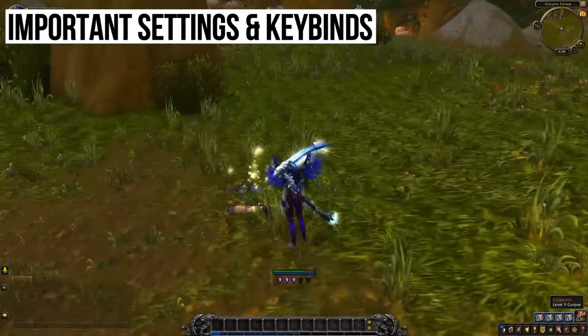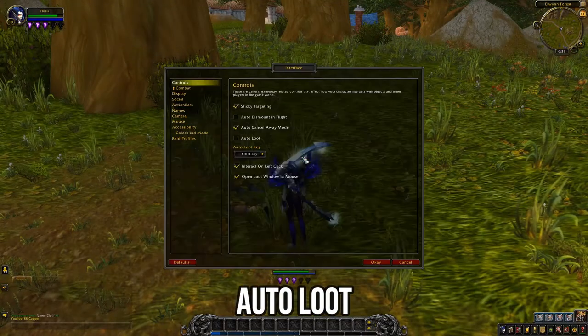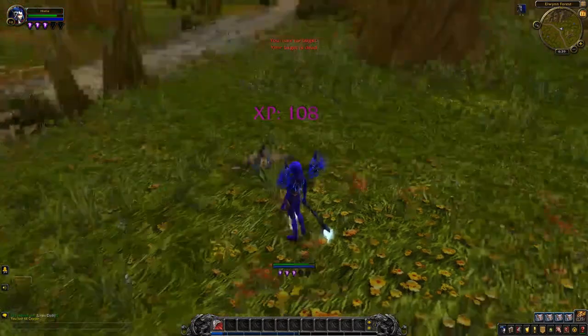Normally when you pick up loot you have to select what you want to take, but it'll make your life way easier if you press Escape, go into Interface, and underneath Controls make sure you enable the auto-loot feature, speeding up things enormously.